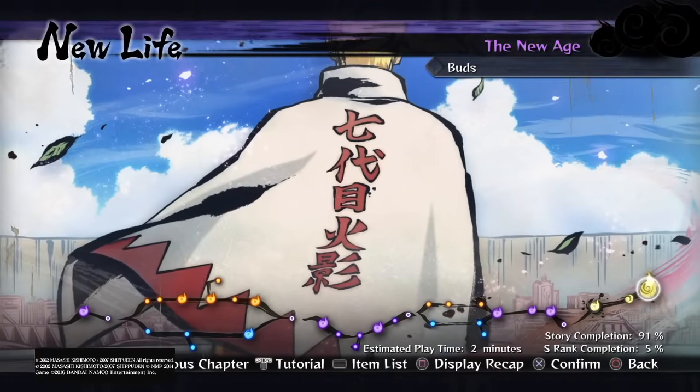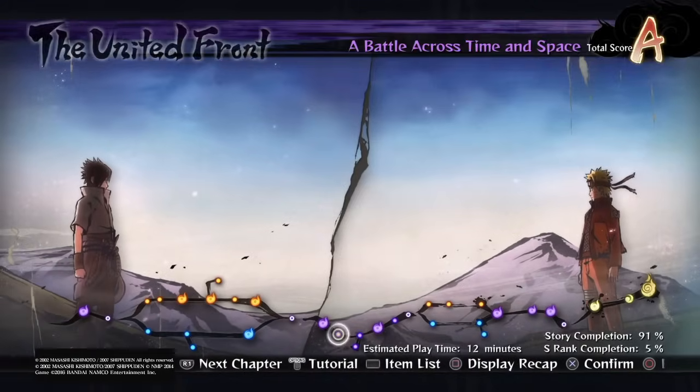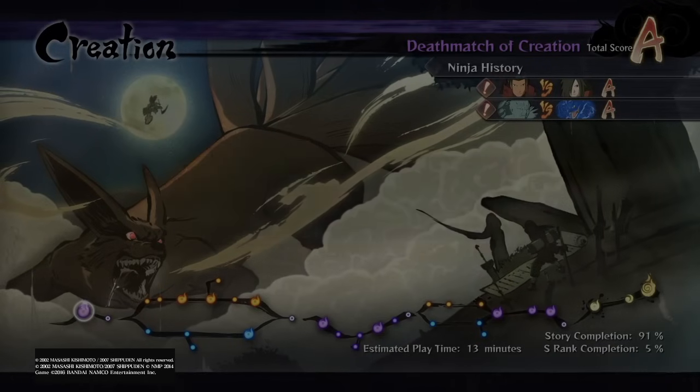Those black box spaces are probably most likely for the DLC. As we know, the Sound Four are coming in, among other content. Once you do all that, you unlock all the characters.